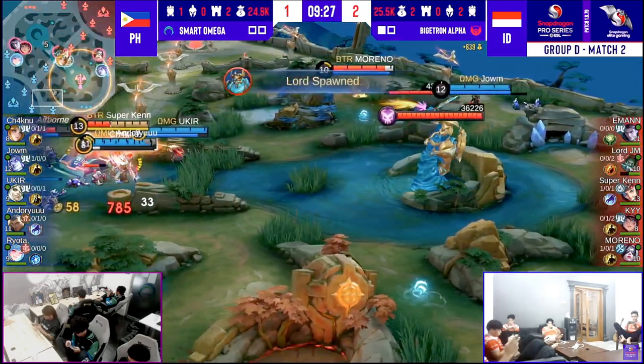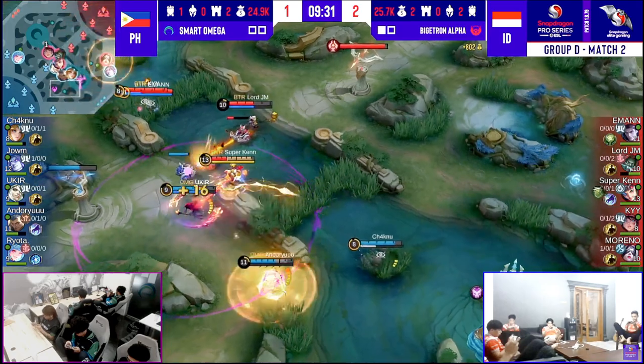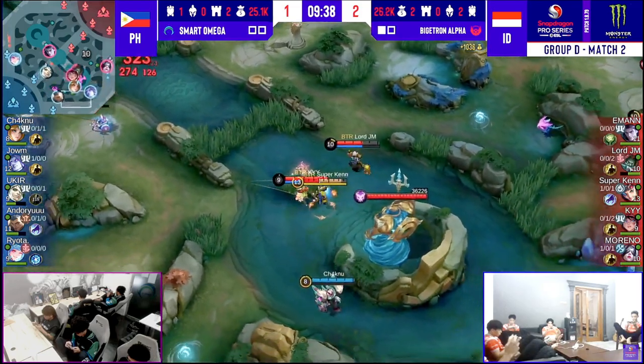Even for Superkane — I think he's probably going for Oracle, and he just got it, to make use of the Guiding Wind shield. He's just so much damage. He's so far ahead — two levels ahead of Adoryu at this point.